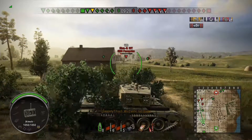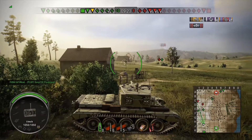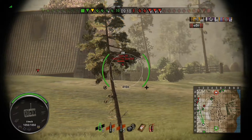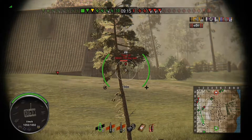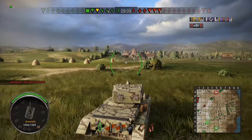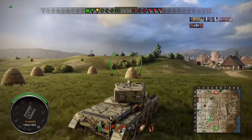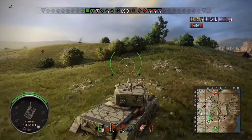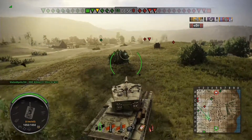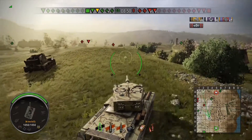I'm urging that teammate to pull back since he's outnumbered — if he pulls back I might get shots on the enemies as they chase him around the corner. But a lot of the time people either don't notice the messages or they just ignore them; they're tunnel-visioned on the fight. So I have to relocate and see if I can get more action. Things are still looking even tank-number-wise, but the positional advantage is ours.